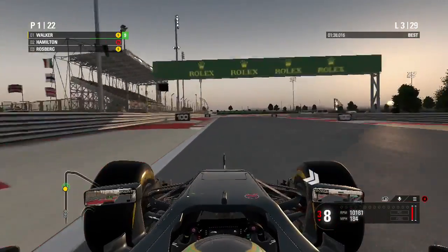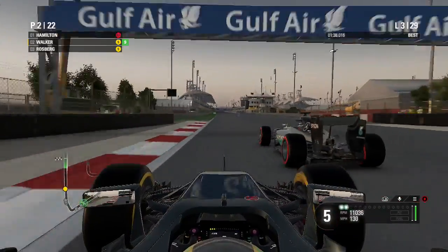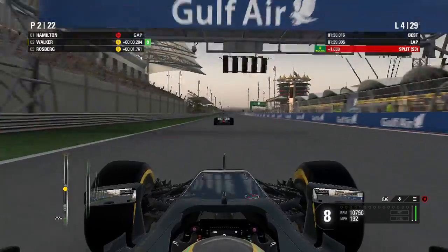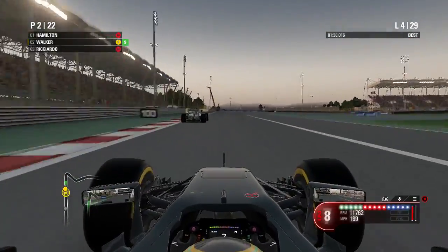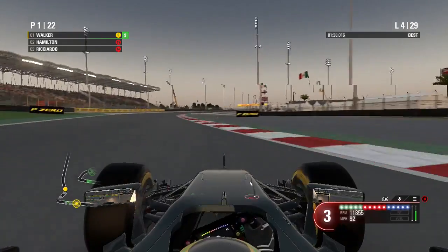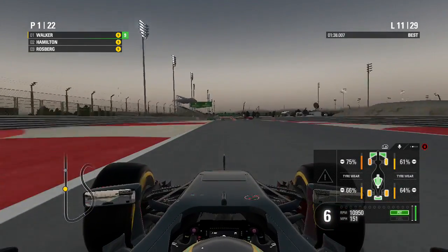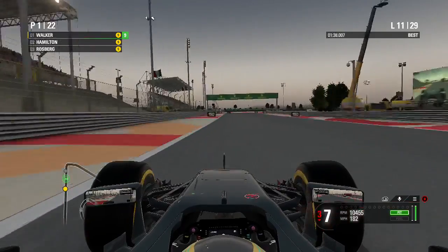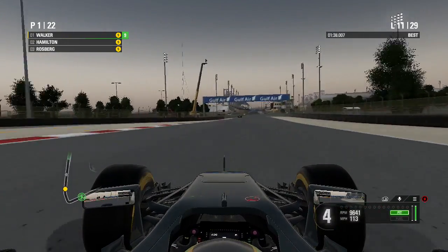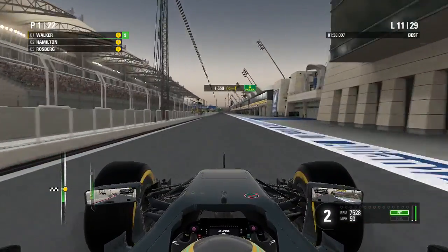Hamilton is right on us now — he tries to shove it down the inside and there's a little bit of contact but we keep it together. We get in Hamilton's slipstream with DRS activated and go for another move on the inside, going much later on the brakes than the AI. As you can see, 75% wear on the front left tyre — we're going very deep into the stint, coming in at the end of lap 11. This was pretty dangerous; I was a bit worried my front left might blow up or get punctured, but we managed to just make it back to the pit lane.